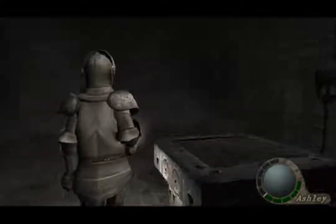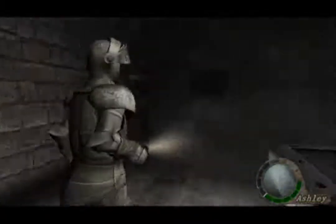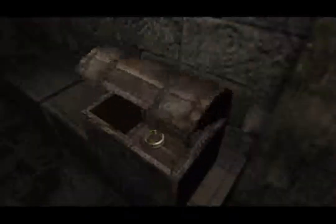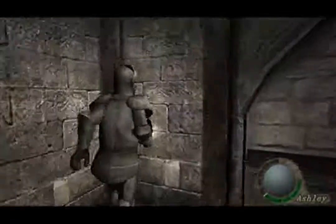Now this door opens. Alright, now we go through. Wait, that's the way we came in — we go through here. And this is like Silent Hill creepy right here. Alright, you want to grab this — the gold bangle. It's like 8,500 pesetas. It's free money.